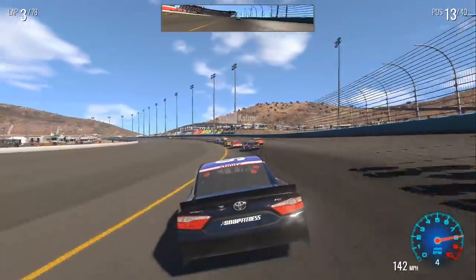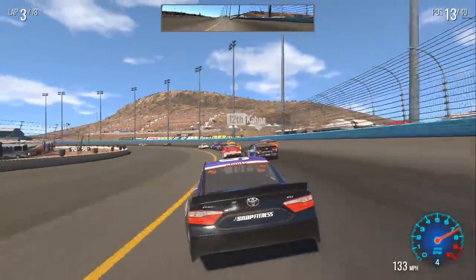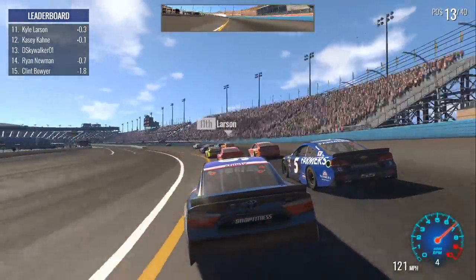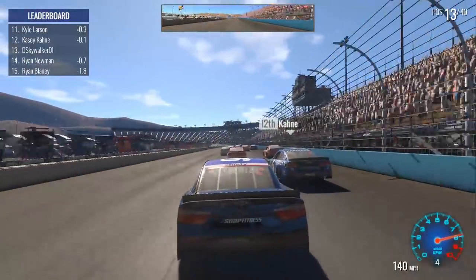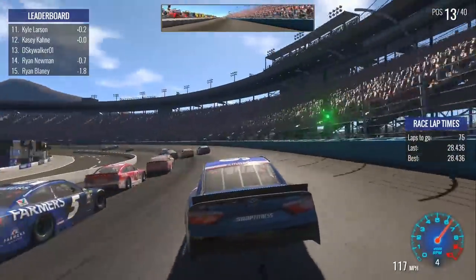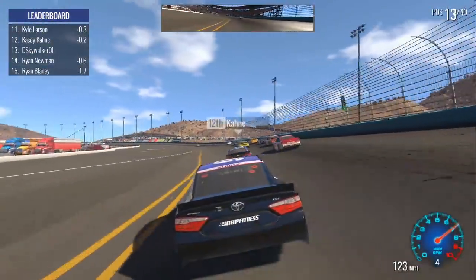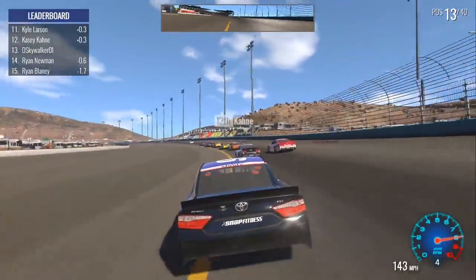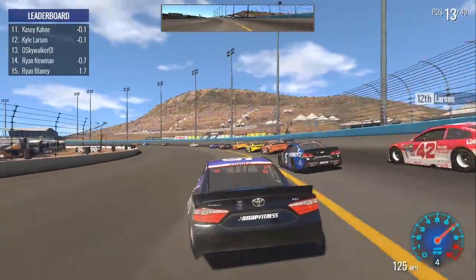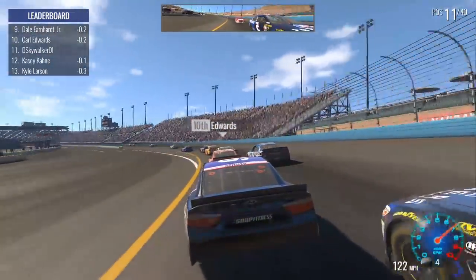Jimmy Johnson won the last race at Texas. I tried to hold him off, I just couldn't do it, and he's leading once again here at Phoenix as we get into the back of Casey Kane. We're actually surprisingly competitive for Phoenix, running up here in 13th place. Generally on short tracks like this I have a lot more trouble, but it seems like this Xfinity 36 purple car is doing pretty good right now. And turn three is definitely my best corner — we can really slide it in there.